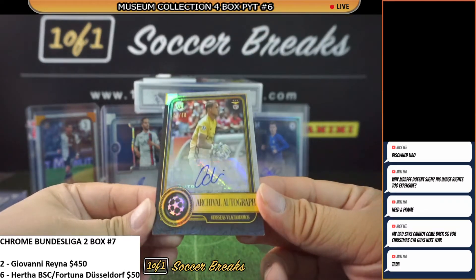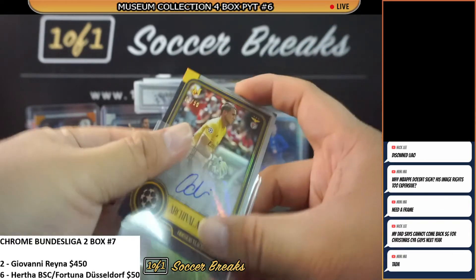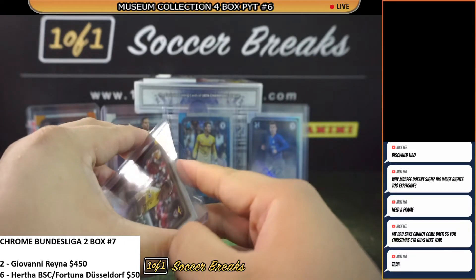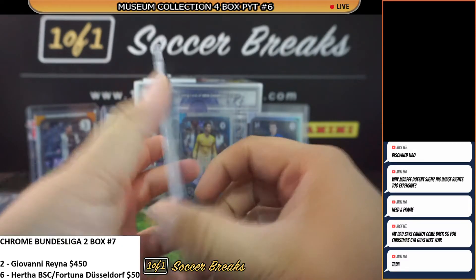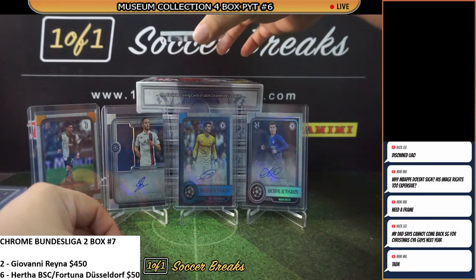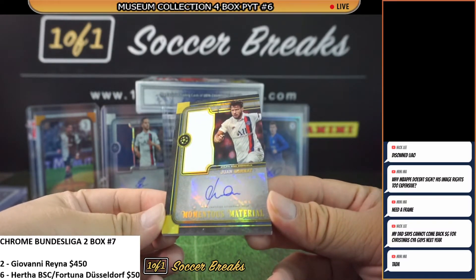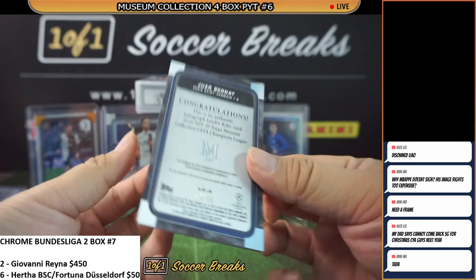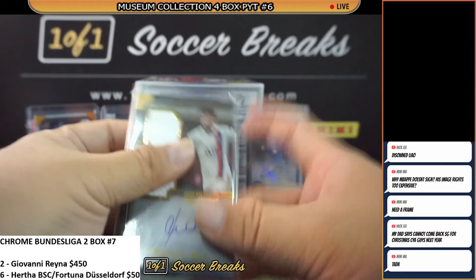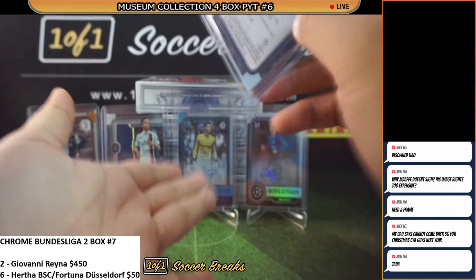Our first gold auto — for Benfica, 6 of 50: Odisseas Vlachodimos. Congratulations to the Benfica combo spot on a gold Vlachodimos auto — they lost 3-nil earlier today against Boa Vista. The last card of the break — good luck — going to PSG: Momentous Material Juan Bernat Patch Auto Gold, 24 of 50. Congratulations.